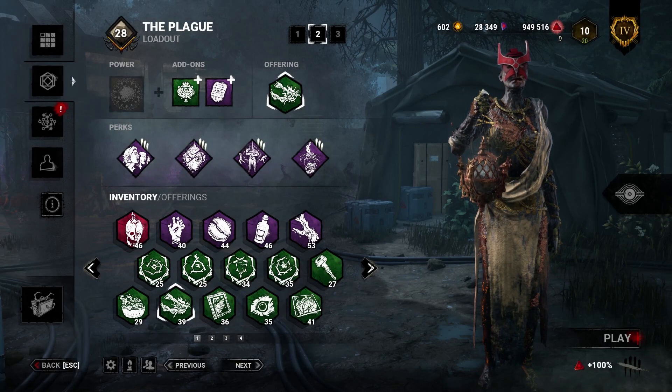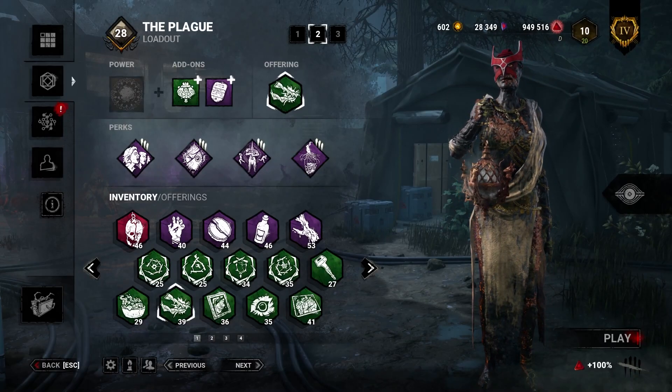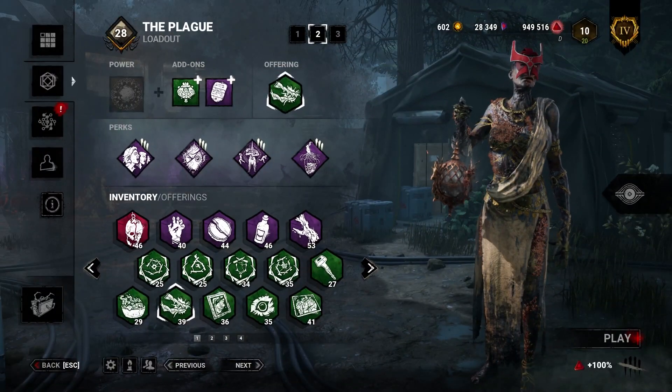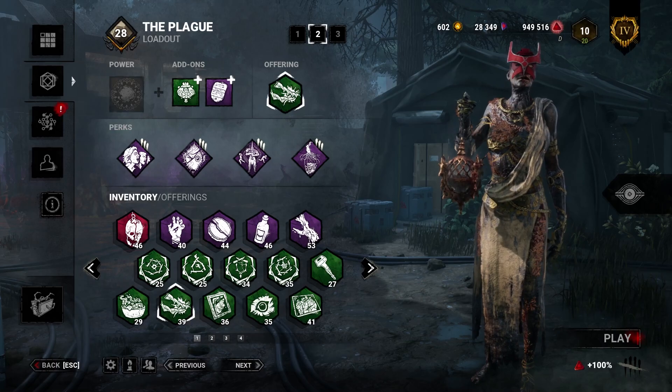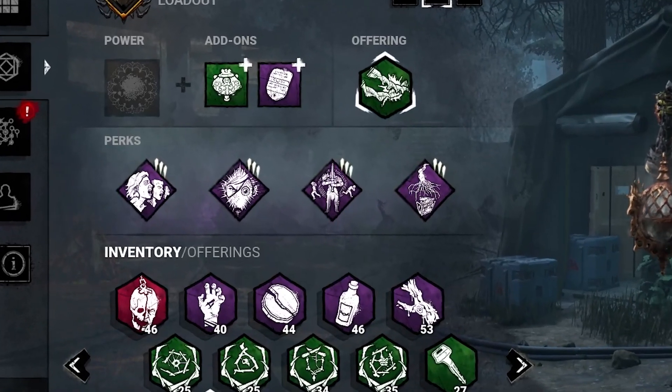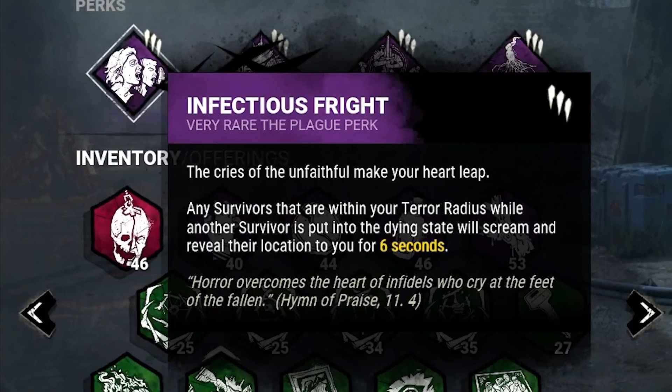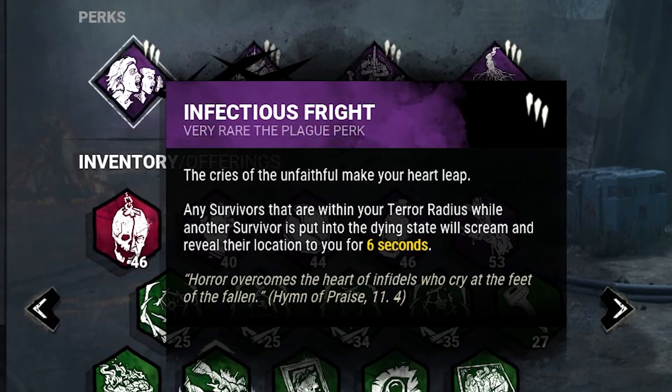What is up YouTube, we are back with another video by me, That One Guy D. Today's video is featuring one of my favorites, Vomi Mommy — and our build is set around making survivors scream out, so all perks will make survivors scream. We've got Infectious: when you down a survivor, survivors within your terror radius will scream out.